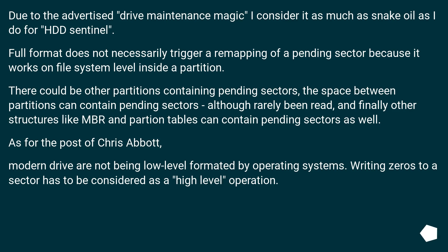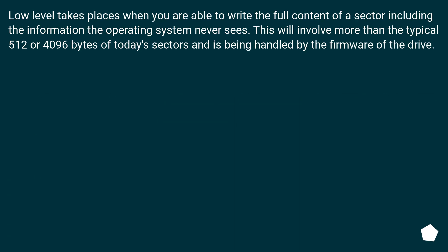Modern drives are not being low-level formatted by operating systems. Writing zeros to a sector has to be considered a high-level operation. Low-level formatting takes place when you are able to write the full content of a sector including the information the operating system never sees. This will involve more than the typical 512 or 4096 bytes of today's sectors and is handled by the firmware of the drive.